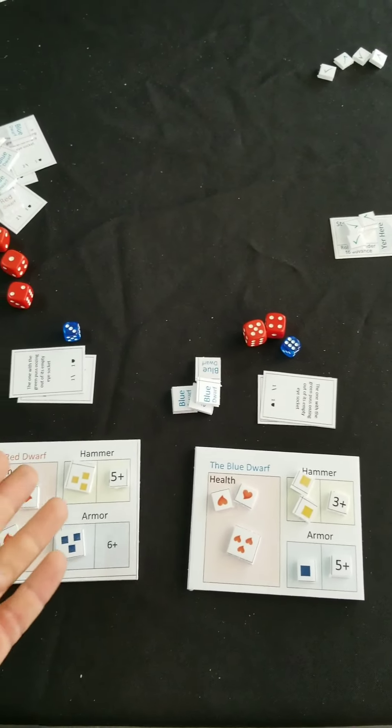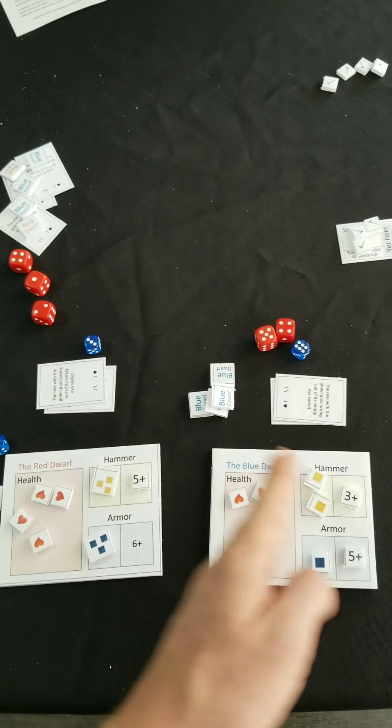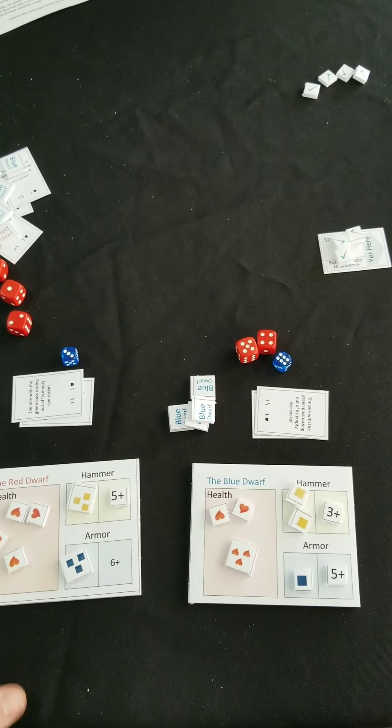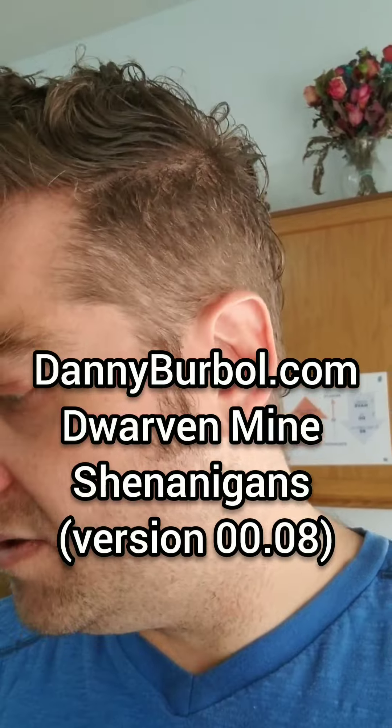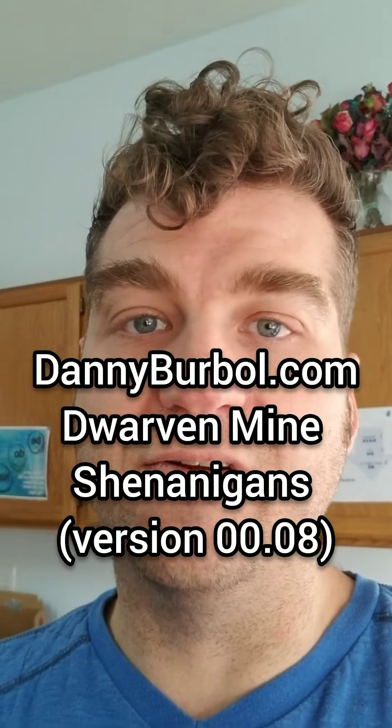In my next video I'm going to do a playthrough for a one player game, a playthrough for a two player team game, and one for rivals. Go to danielburble.com, download Dwarven Mine Shenanigans, print it out, and play it. I think you'll have a lot of fun — I had a lot of fun making it and I have a lot of fun playing it, which is why I continue to make it.